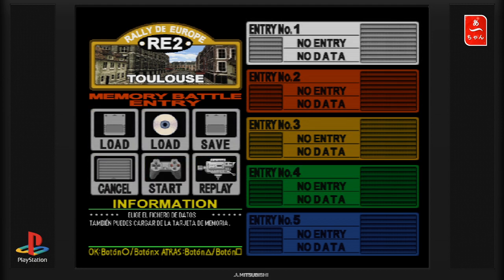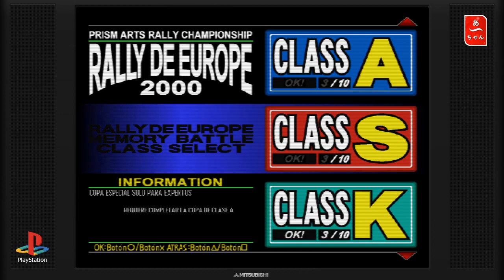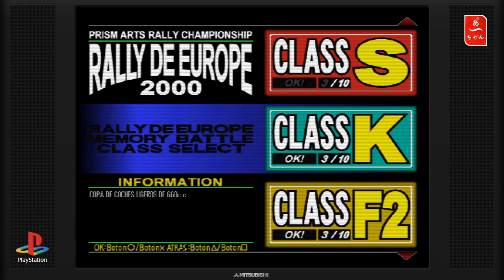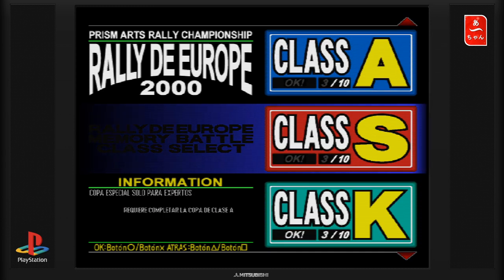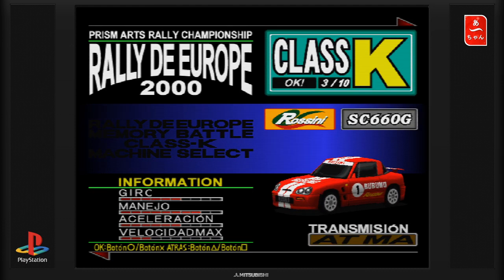Entrée numéro 1, Node Data. Start c'est pour commencer, l'autre c'est pour charger. On va faire Start. On a plusieurs classes : la classe K, la classe F2, la classe A, la classe S. La classe K, 3 sur 10, 3 sur 10, 0 sur 10. On va voir ce que c'est, par exemple, c'est quoi la classe K. Ça se trouve, c'est une classe historique.